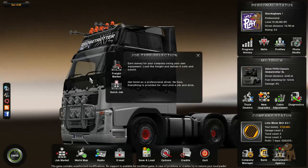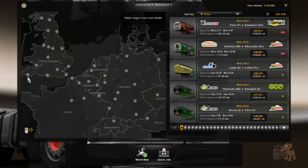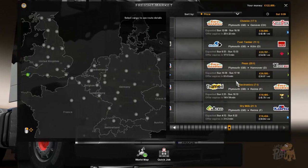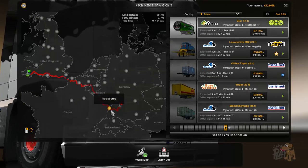Okay, so we're looking for a job. We've just rested. Let's have a look at the freight market. Okay, we are in Plymouth. We've got two pages. Right, we can go to Stuttgart, which is all the way down there. I'm looking for a little one today — I'm not looking to go way, way far.